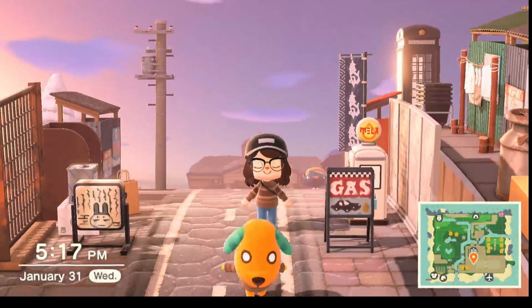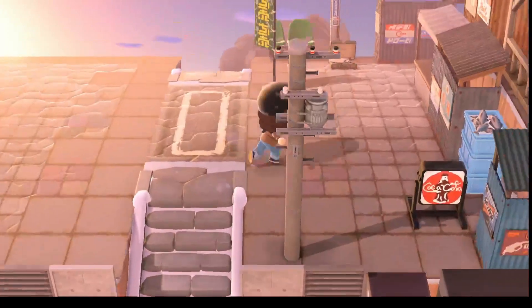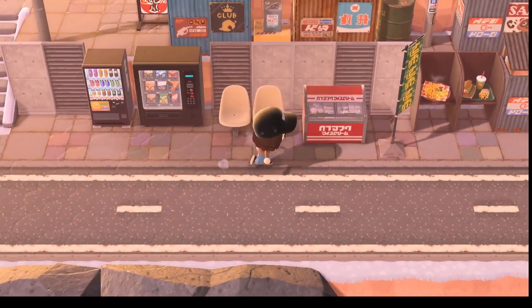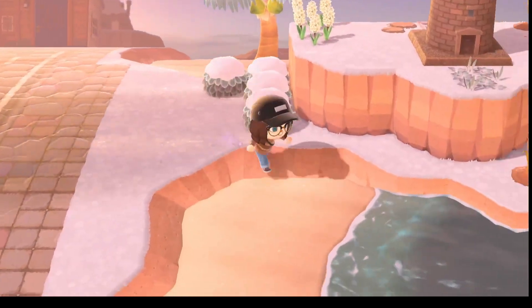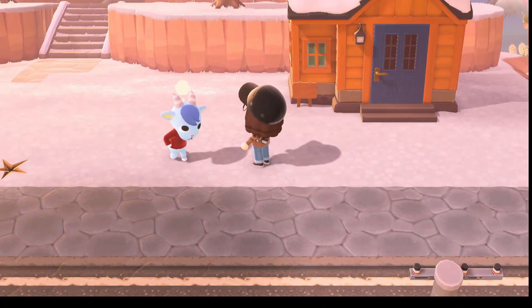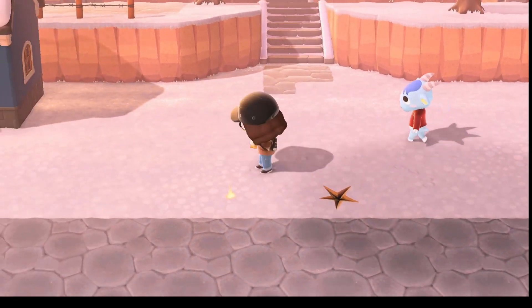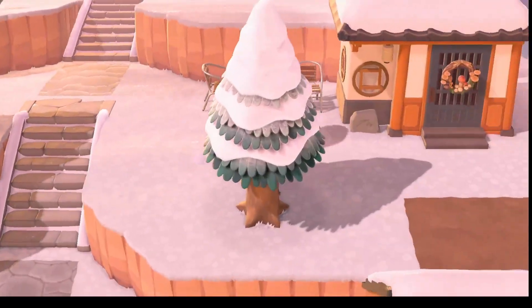I just noticed me and Biscuit are wearing matching sweaters — the cutest. This is the little alley kind of area. I have houses and there's a fish market over here — I really like that idea. I think I'm going to move Wolfgang's house over here because I feel like he fits the vibe. And that's Biscuit's house. Over there is Wolfgang's house, then Sheeno's house, and that is Mitzi's house.